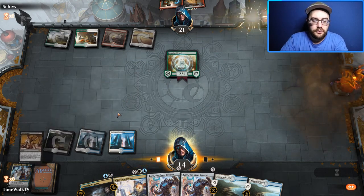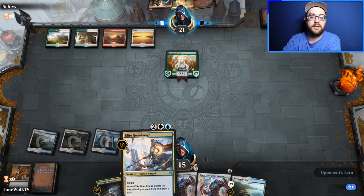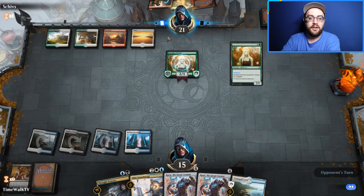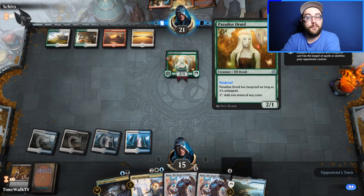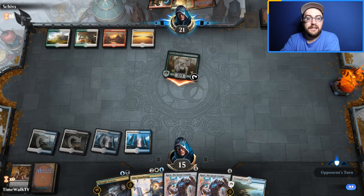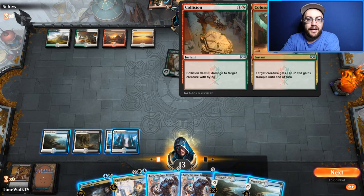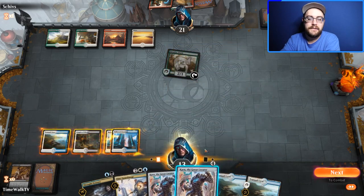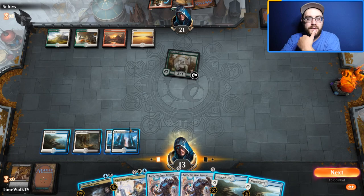We Legion's End and play our tap land. We could use another black source but at least we gain four life next turn from Guard Mage and Tranquil Cove. If they don't play anything, we could bait them into using shocks on Karn with one of their instants. We see their hand — they have Collision/Colossus and possibly more.